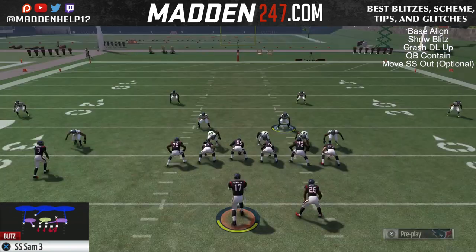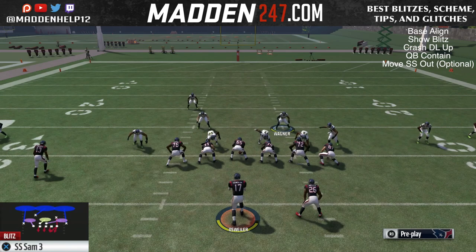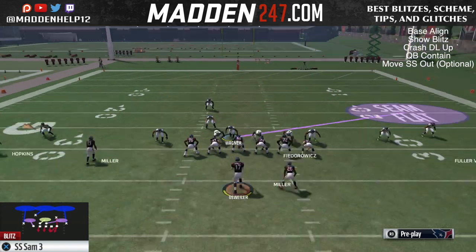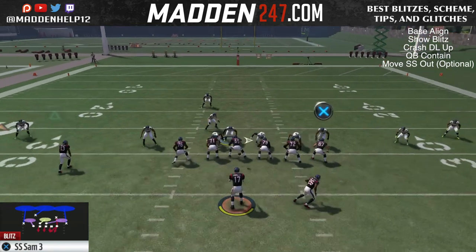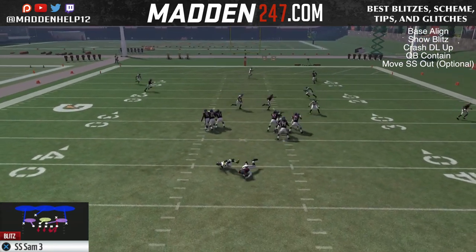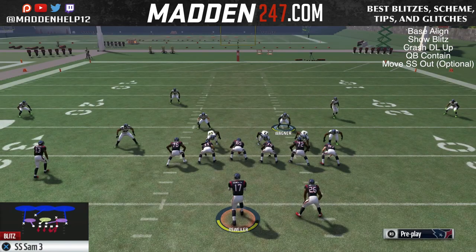As you've seen before, you do not need to move him out. But if they do start slide protecting, or have two tight ends on that side and block the outside tight end and slide protect, it will pick it up because he's a little bit closer. But if we put him out wide, the tight end or running back will not pick up the safety.